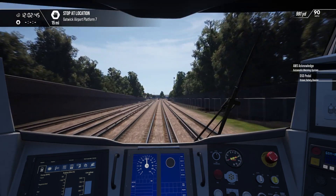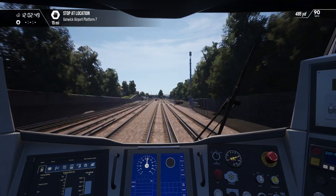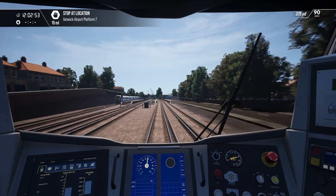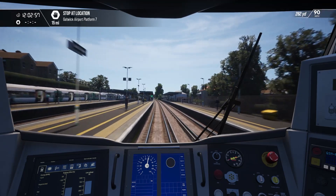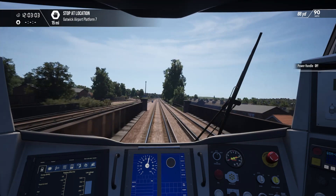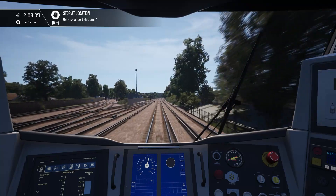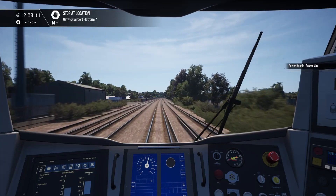We'll take the 377 here after it's stopped — not a huge win for the 700, and it's literally stopped anyway. That's 60 miles an hour, and we're coming up on 90, so we'll power up then.